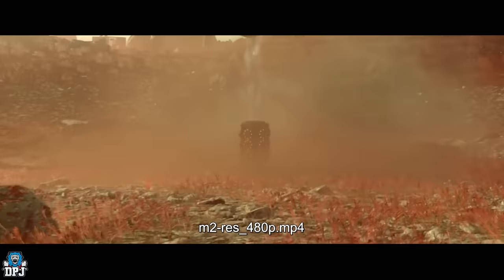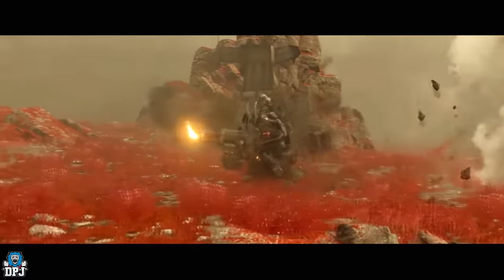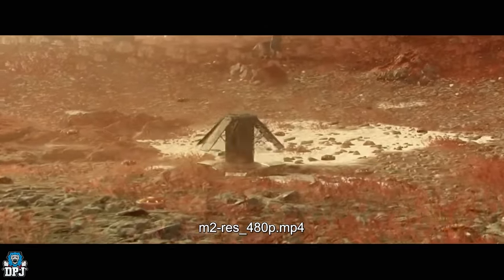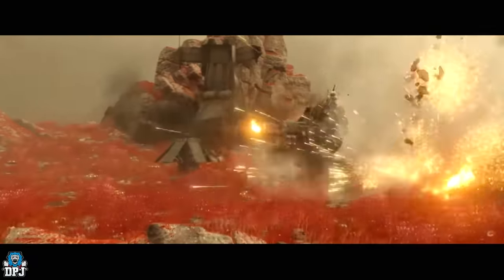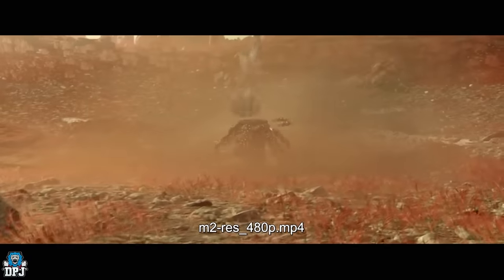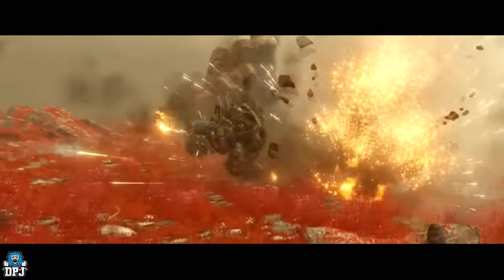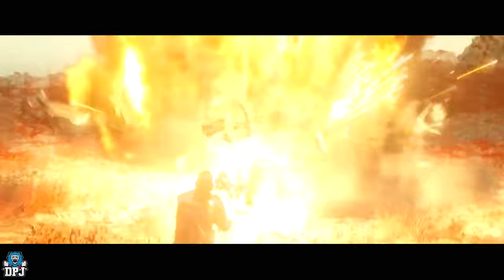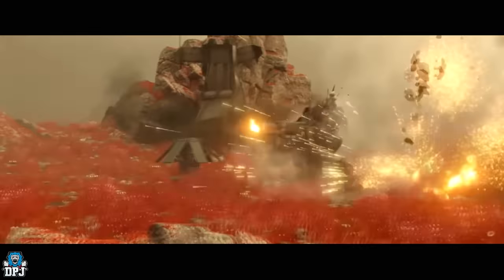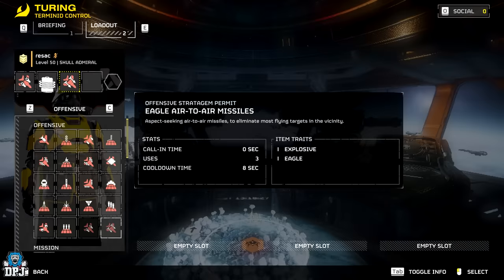Next up we have the Anti-Tank Mines. These are designed to damage heavy tanks and harder-hitting enemies. Stats show a call-in time of seven seconds, a cooldown of 180 seconds, very high damage with heavy armor penetration, and each explosion has a five-meter radius — but they cannot kill enemies above the ground. These mines have a damage value of 1000 and armor penetration of five. For comparison, the Quasar Cannon has 650 damage and AP six, while a Bile Titan's head has 900 HP and requires AP five to damage.